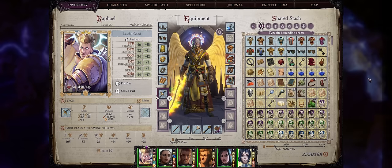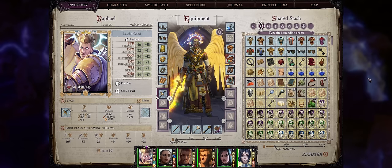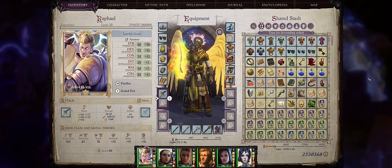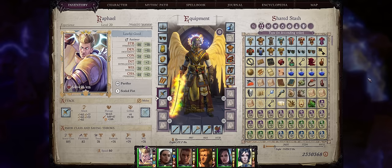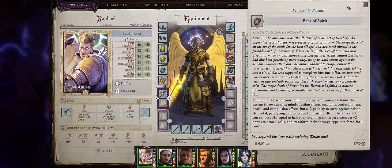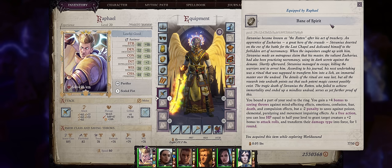Now let's cover the chapter 3 items — and this is when the truly OP items really start appearing, the items so good they will remain with you until the end of the game. I have to start with the most broken ring of them all: the Bane of Spirit, the true one ring.